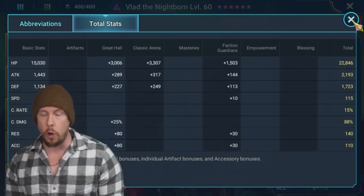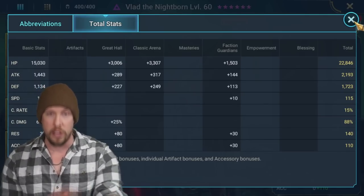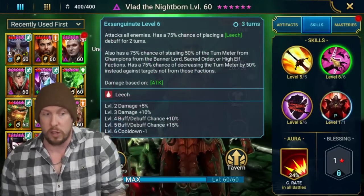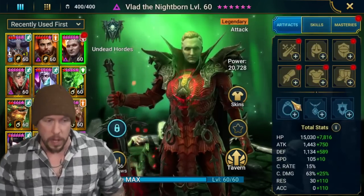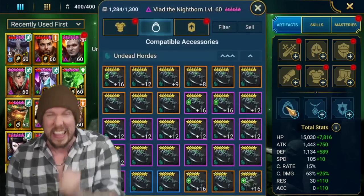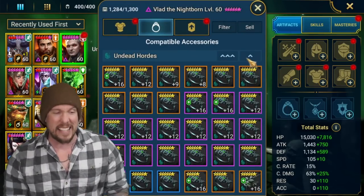I want to build him as a control champion with a lot of accuracy — I really want to land that A3 and steal turn meter. I'm going to build him for the arena specifically, but the build will work anywhere. I want to go really high on accuracy and really fast, running him on a speed team as a crowd control and debuffer alongside Arbiter, with Constantine as the nuker.